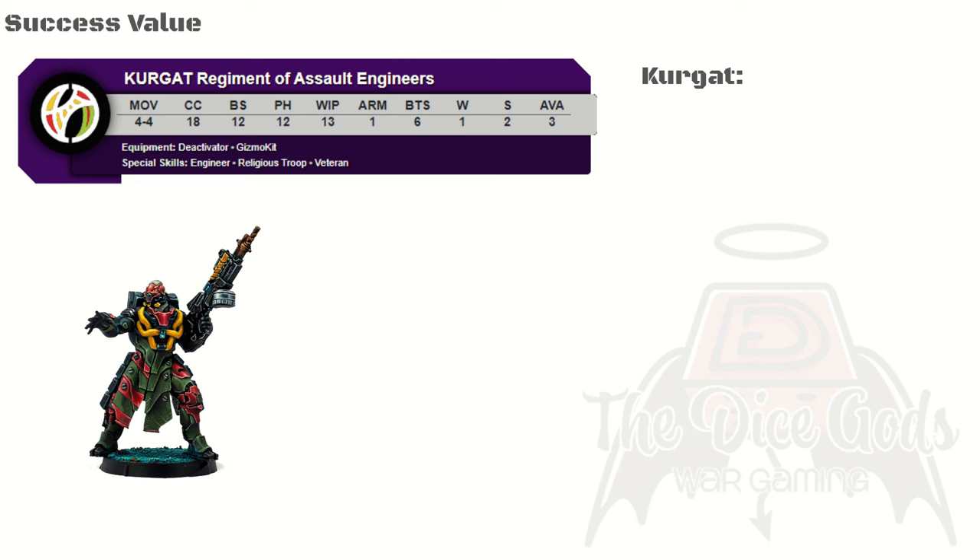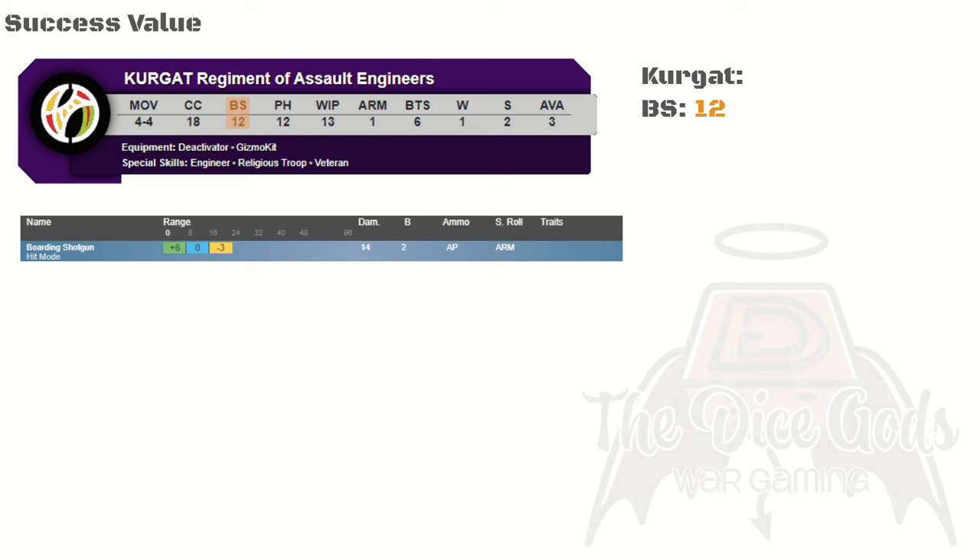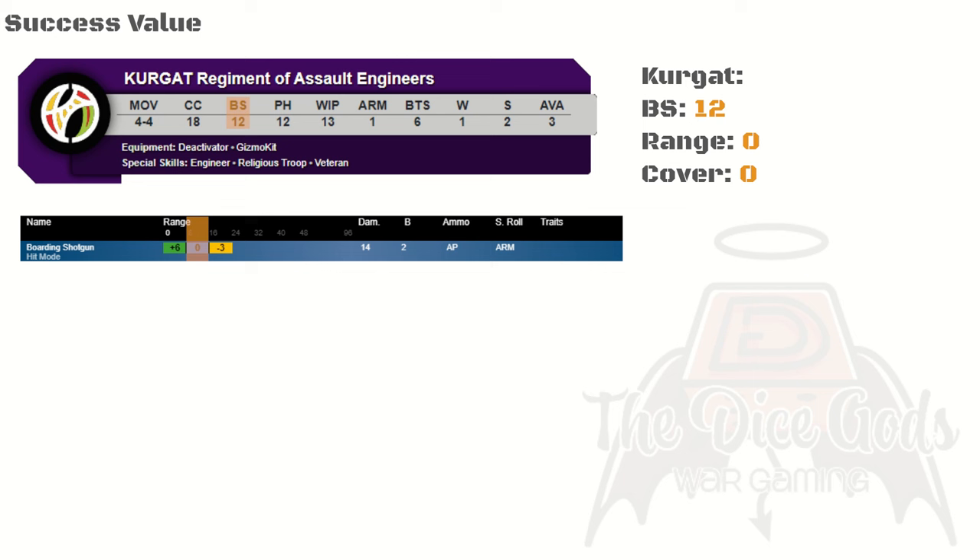Let's use a Kurgat from the Morat Aggression Force as an example. If our Kurgat is armed with a boarding shotgun and shooting at a target 10 inches away out of cover, it works like this: the Kurgat starts at BS 12, the range modifier for a boarding shotgun at 10 inches is zero, and there are no negative modifiers for cover. So the Kurgat has a success value of 12 — any 12 or less rolled scores one hit. However, if the target is in cover, the Kurgat gets a minus 3 to hit, giving a success value of 9.